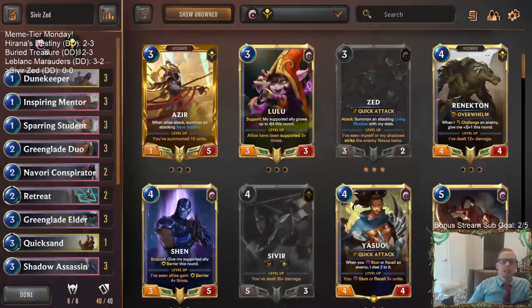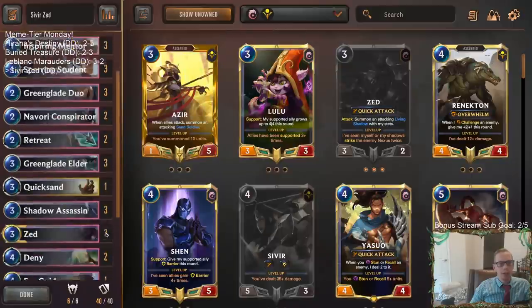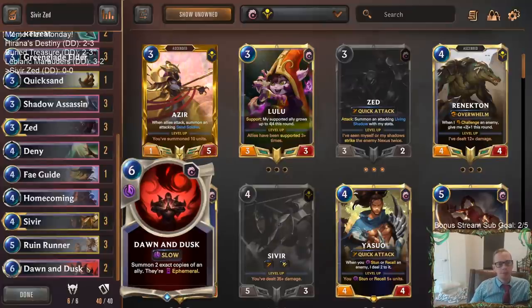Welcome everybody in Twitch chat and on YouTube for our last Meme Tier Monday deck of the day. We're going to be playing some Sivir Zed - an aggressive Ionia deck where we're going to be buffing up our units with Greenglade Elder, going wide, and for a finisher we have Shurima spell shield units with Sivir and Ruin Runner plus Dawn and Dusk.